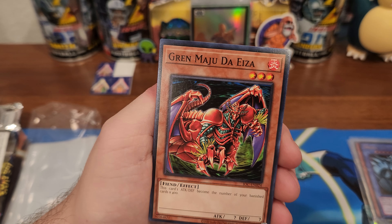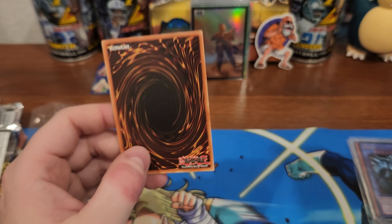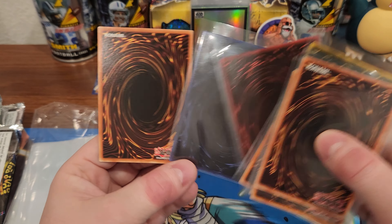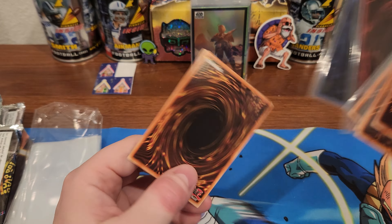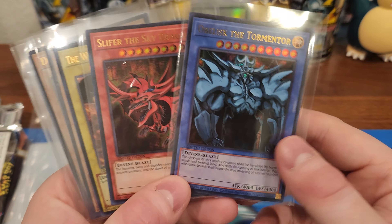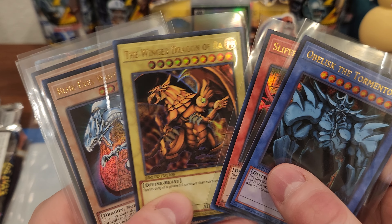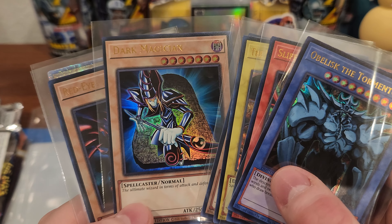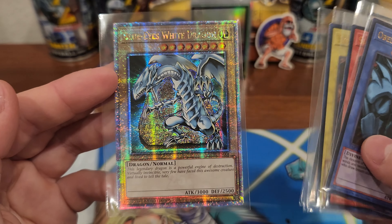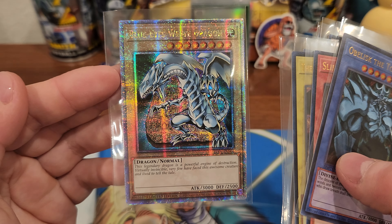I like the backs of these way better. I don't necessarily like that it's missing the logos, but I do like the color changes — it's pretty dope. Who's your favorite: Obelisk, Sky Dragon, Ra, Blue Eyes, Dark Magician? No Dark Magician Girl — that's my favorite. I think this is my favorite card though — the box. It's just so sparkly, so dope. It's hard to deny — pretty dope.